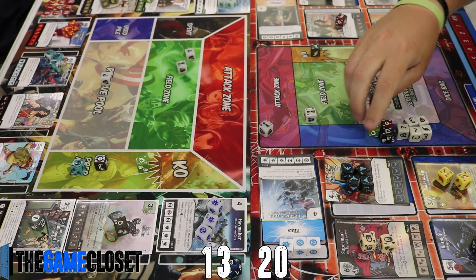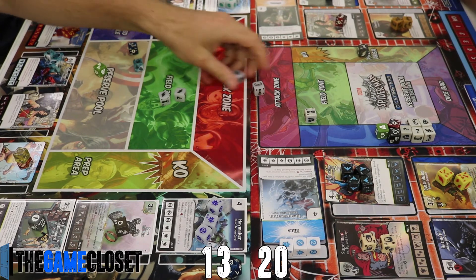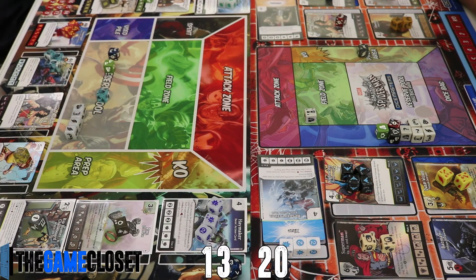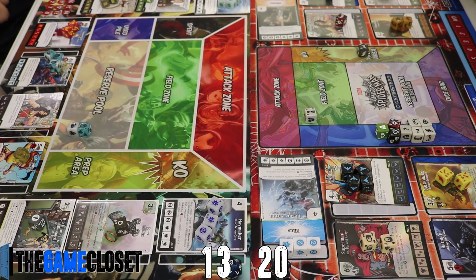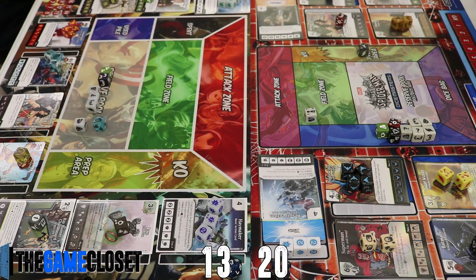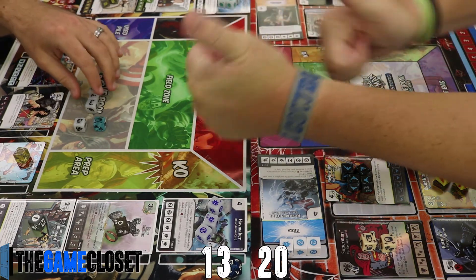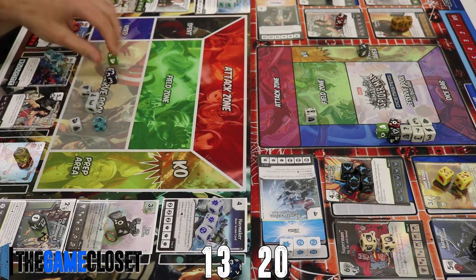That leaves him with one blocker in the field. We roll three characters and draw three from the bag — just sidekicks remain. Superman does come up, which is great. We re-roll the characters showing energy since bolts and the fist don't help. Neither Jimmy Olsen nor Wonder Woman come up, so we have to pay full price for Superman. Tyler is extremely happy with that roll.